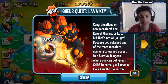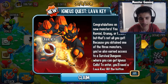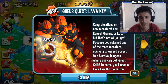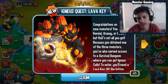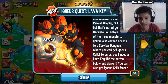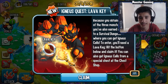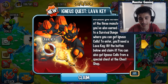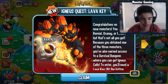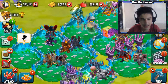Hey, what's going on gamers, welcome back to another video. Today's video is going to be on Igneous Quest. Right when I got into a game, I was actually going to do a T-more video, but as you can see it says congratulations on your new launcher — new Bread Removal, that's what I got. But that's not all: you obtain one of the three monsters and you'll also earn access to a survival dungeon where you can get igneous cells. To enter you'll need a lava key — hit the button below and claim it. So this new igneous dungeon is only available for players that have this lava key, and I'm just about to get it.